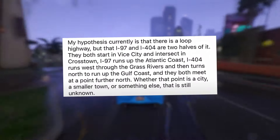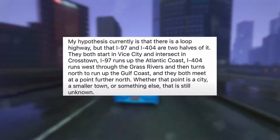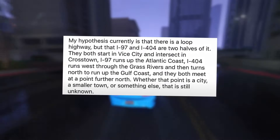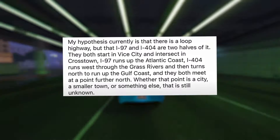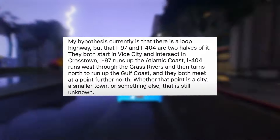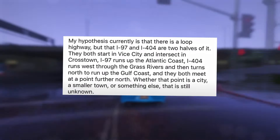My hypothesis currently is that there is a loop highway, but that I-97 and I-404 are two halves of it. They both start in Vice City and intersect in Crosstown. I-97 runs up the Atlantic coast, while I-404 runs west through the grass rivers and then turns north to run up the Gulf coast — and they both meet at a point further north. Whether that point is a city, a smaller town, or something else is still unknown.